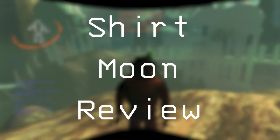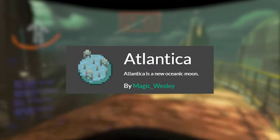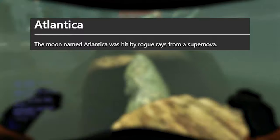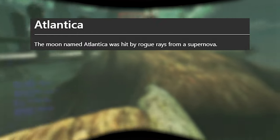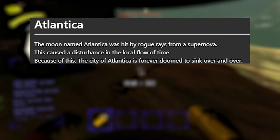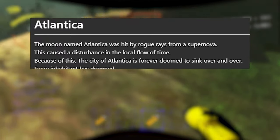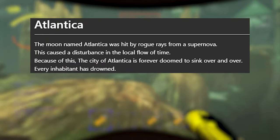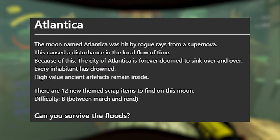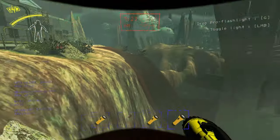Dirt Moon Review. Today we're taking a look at Atlantica, another one of Wesley's moons. This moon's lore on the mod page says: 'The moon named Atlantica was hit by rogue rays from a supernova. This caused a disturbance in the local flow of time. Because of this, the city of Atlantica is forever doomed to sink over and over. Every inhabitant has drowned. High-value ancient artifacts remain inside. Can you survive the floods?' I've played this moon with some friends already, and it is absolutely amazing.